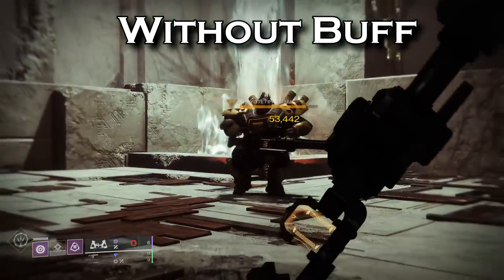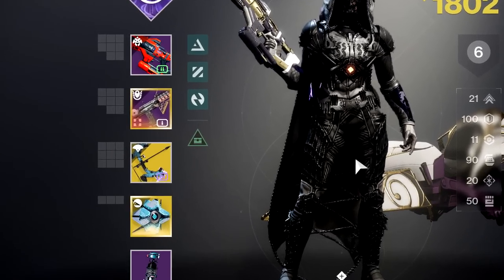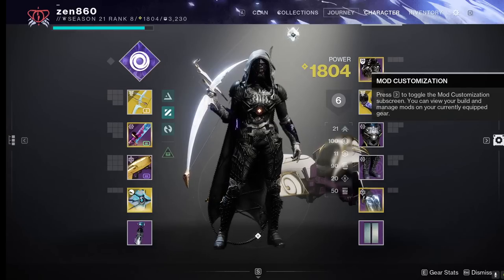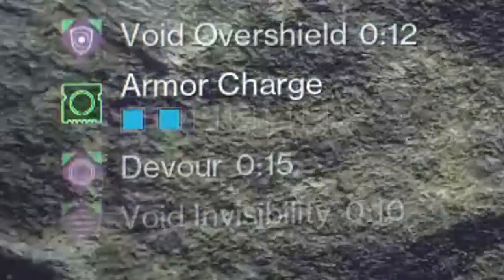This exotic is currently bugged with Oath Keeper — I tested it several times and we are simply not getting the damage buff. Also, even if it did work, Leviathan's Breath is a heavy weapon so it cannot take advantage of our infinite weaken spam, which makes this build so strong. And with that let's discuss what makes this build so powerful, giving us infinite weaken, surge mod damage bonus, invisibility, devour, and overshield.